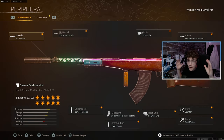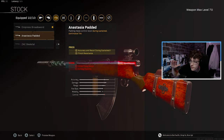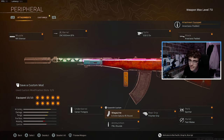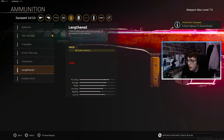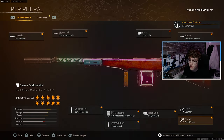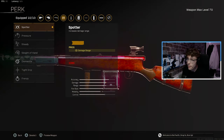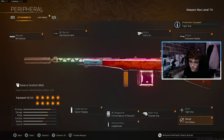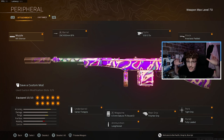For you guys who have the Automaton at max level already, there are very few attachments we need to change, which shows how good the low-level build really is. The first attachment you want to change is the stock — swap this over to the Anastasia Padded. On the magazine, instead of using the 45-round mag, jump it up to the 75-round mag. On the ammunition, you want to be using Lengthen for the extra bullet velocity. On the rear grip, swap this over to Polymer Grip. For Perk 1, change that over to Tight Grip. And on Perk 2, make sure you are using Fully Loaded so you start every single game with max ammo. This is the best AR in the game right now.